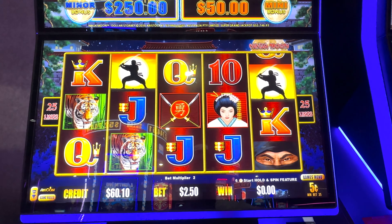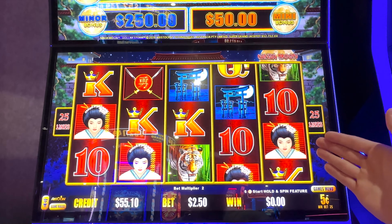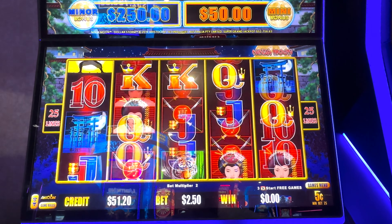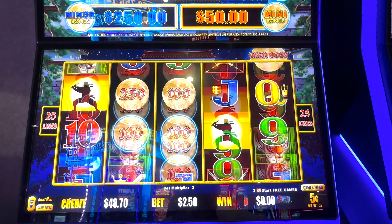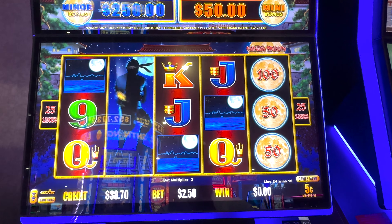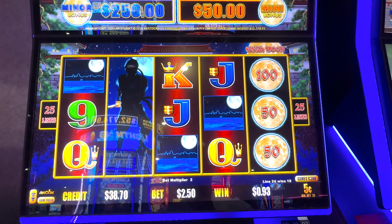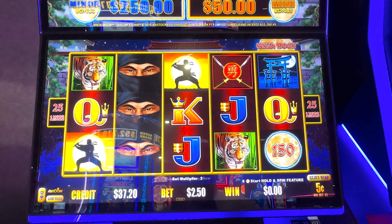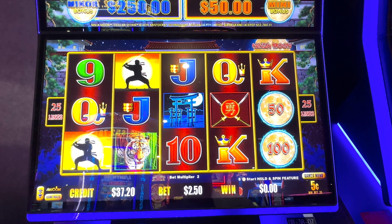I do like the Dollar Storm. You have a chance to hit the super grand ball on here too, which I've never got, so that'd be legit. There is a pretty good glare from the Buffalo Lightning Link behind me — it's lighting up this machine, hard to see the screen. Oh, that's four of a kind. 350 — not the greatest. One more symbol, come on, one more!